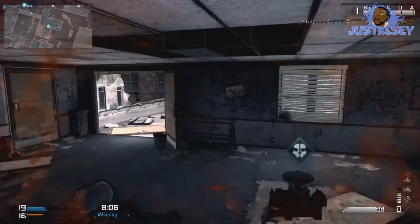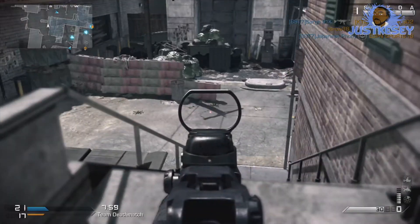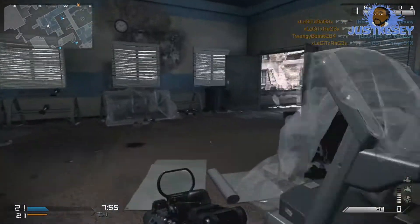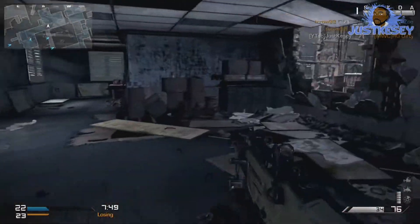This is the forwarding room I was speaking about earlier. Enemies coming from the other side of the map may come all the way around and come up these steps or up the ladder. Check the steps, check the ladder, and aim down your sights before you come through here. I was pretty smart — I had a feeling someone was going to come through there.